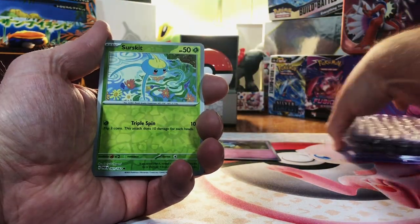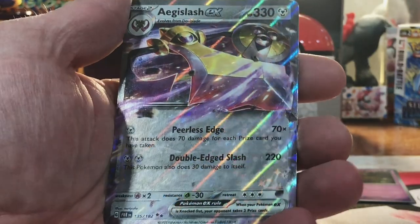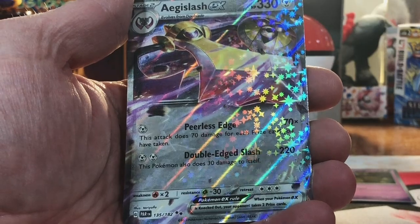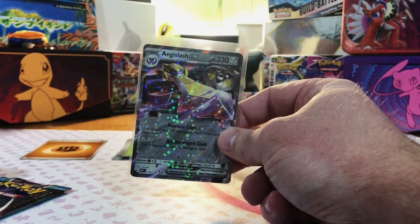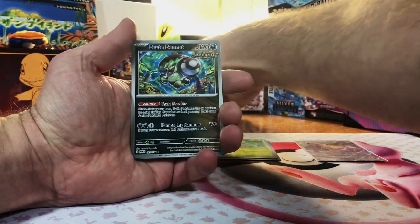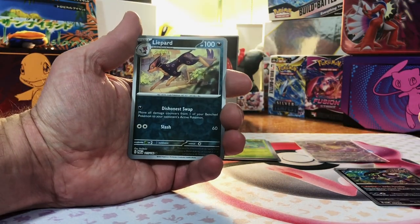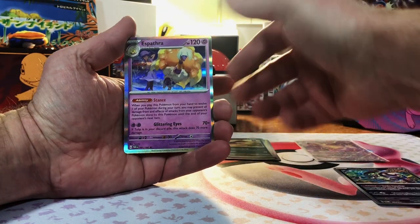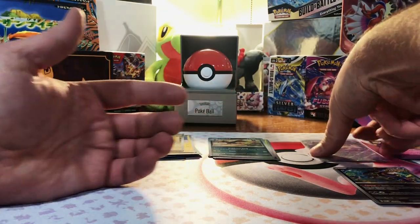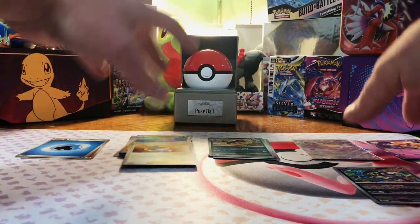We got a Surskit and a double rare — an Aegislash EX. Haven't pulled that one yet. Next pack: Root, Bonnet, Lippard, and a Spathra Hollow. Out of the two packs, we did get one hit. We will definitely take that.